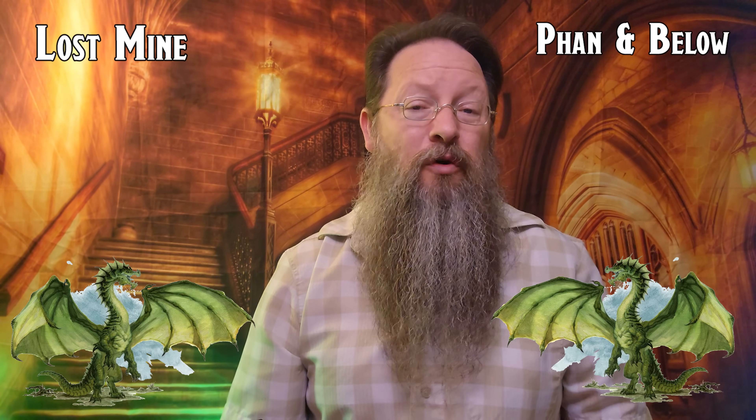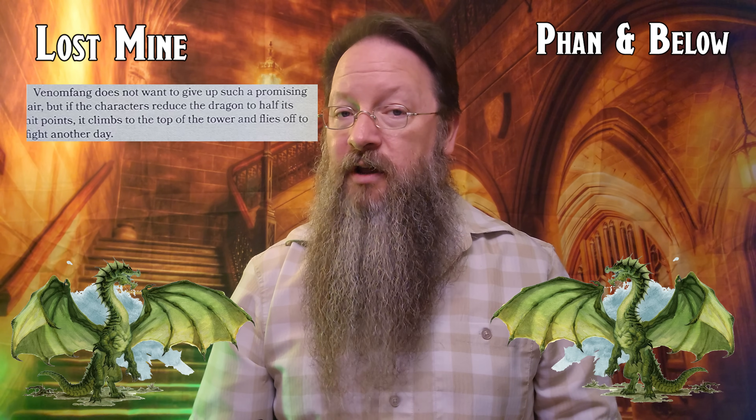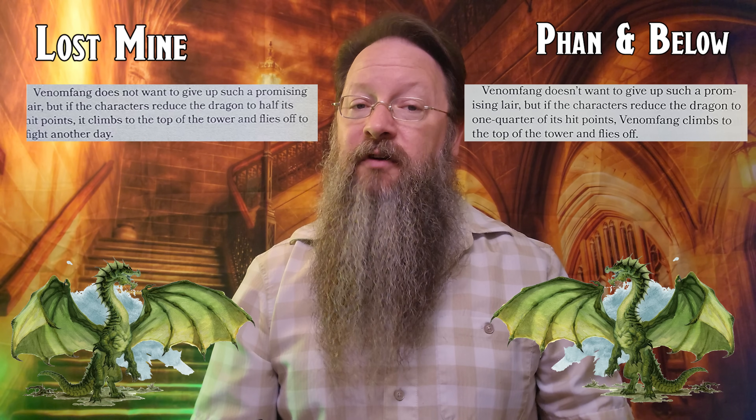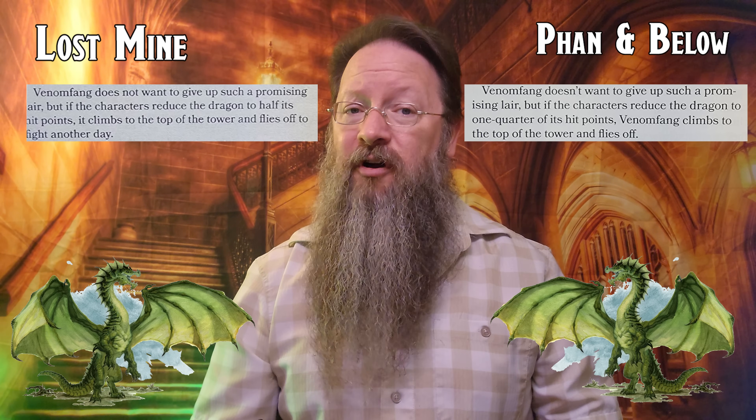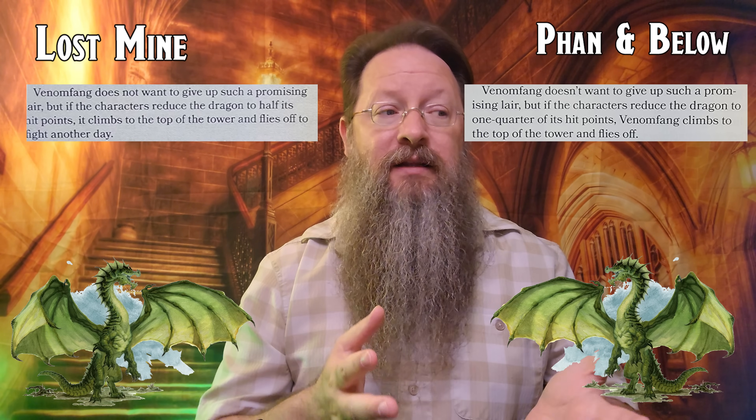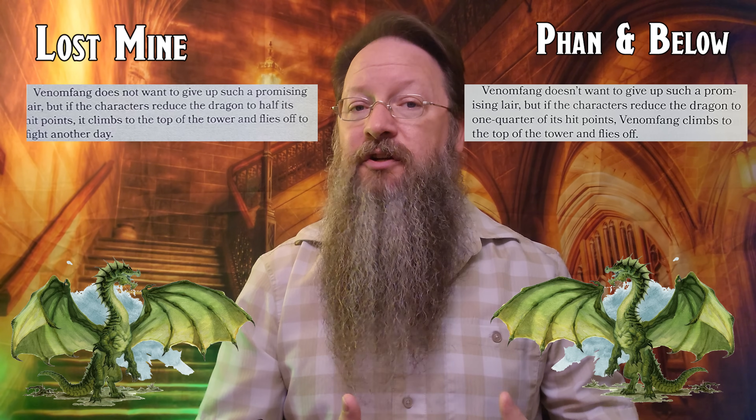There is a small section in Lost Mine that explains that maps for Agatha's Lair, the Old Owl Well, and Wyvern Tor are too small to be depicted, and that you can create your own if needed. In the new Phandelver and Below, it actually provides maps for the Old Owl Well and Wyvern Tor. Venomfang is in both versions, living on top of an old rundown tower. In the original, Venomfang flees if reduced to half its hit points. In the new version, he doesn't flee until reduced to one quarter of his hit points — a small but notable change.